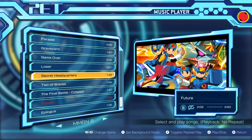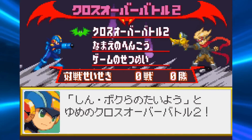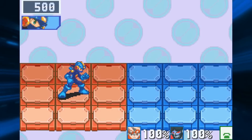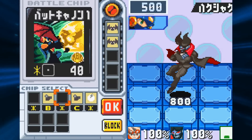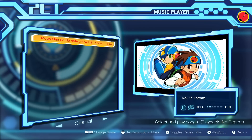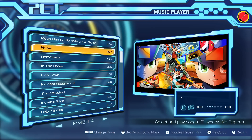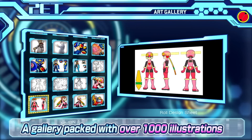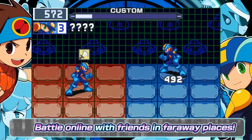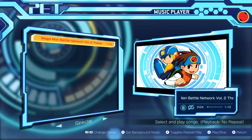In the music player, you can listen to soundtracks from all six games. However, in the BN6 soundtrack, they are missing the crossover battle music — crossover battles aren't in the Legacy Collection since you had to connect to a Boktai game anyway, but it would have been nice to have the music. More glaring is that of all the Legacy Collection-specific music, there's only one track actually available in the music player — just the title screen music. What happened to all the remixes from the trailers? I haven't even heard those remixes in-game yet, which may be because I haven't played online. Unless there's a day-one patch, that's a big bummer.